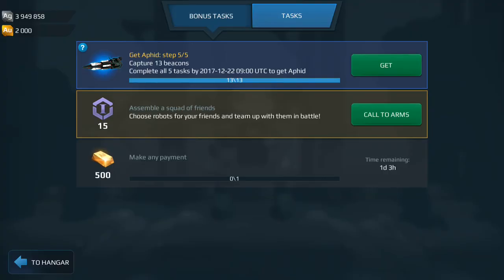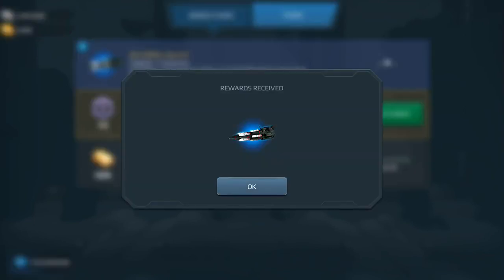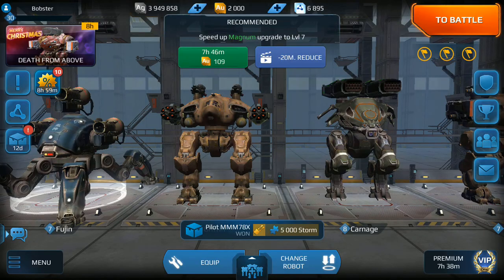We did get the Aphid - very nice! Sweet. So I get a Trebuchet next. Okay, so I won't spend my workshop points on a Trebuchet if I'm just going to get another one.